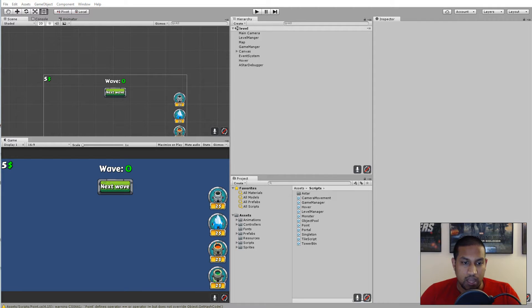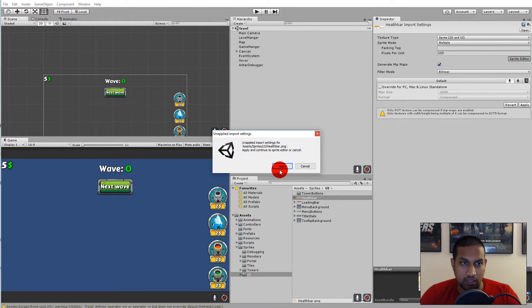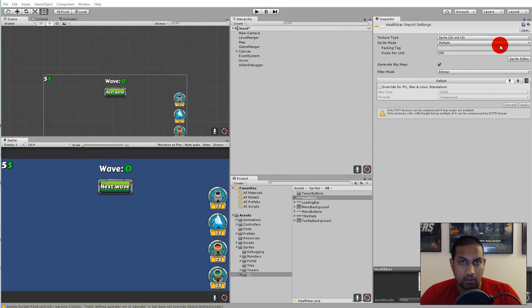We have to add a few things here. First of all, let's add the lives. If we click on sprites and go to UI, we see we have something called the health bar. Later we are going to add health bars to the enemies, but right now I would like to use the heart sprite for our lives in the top right corner. Click on the health bar, go to sprite mode, select multiple, open the sprite editor, slice it, and click apply.